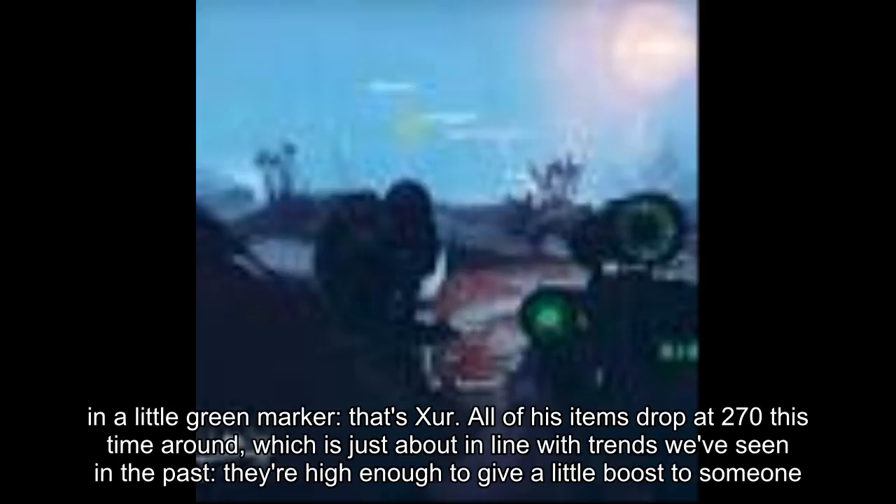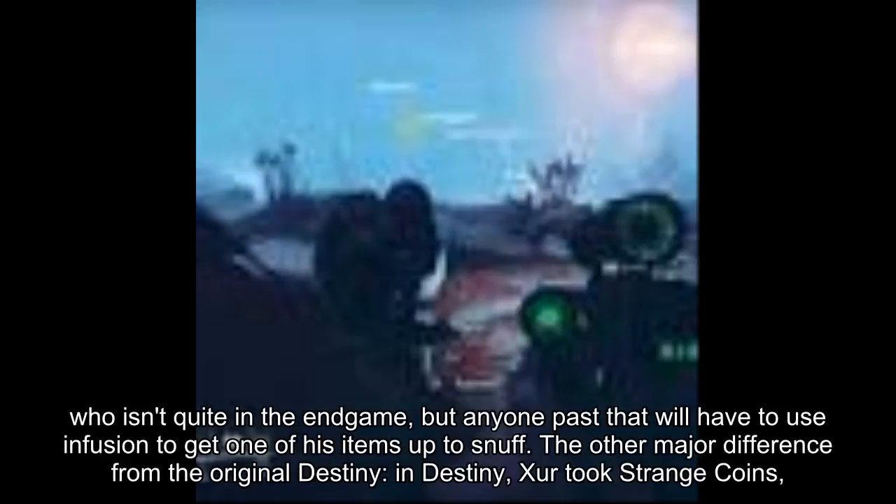All of his items drop at 270 this time around, which is just about in line with trends we've seen in the past. They're high enough to give a little boost to someone who isn't quite in the end game, but anyone past that will have to use infusion to get one of his items up to snuff.